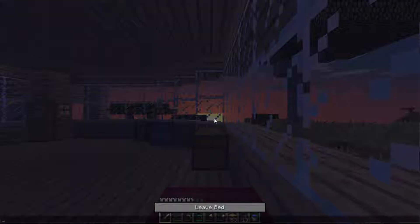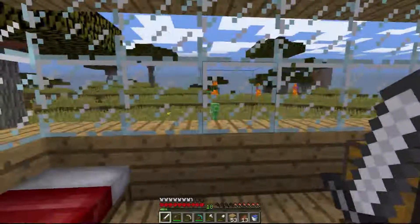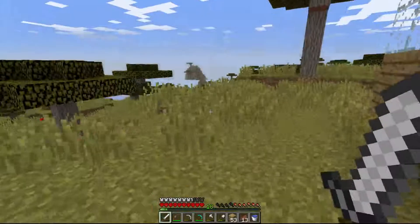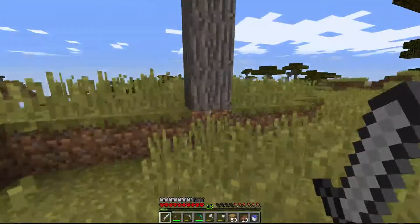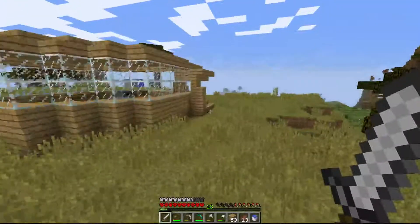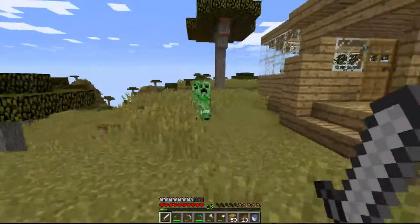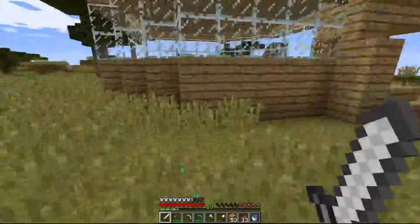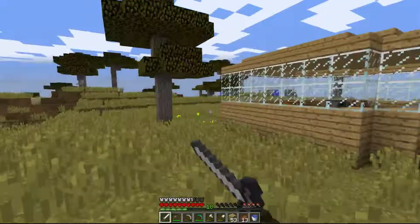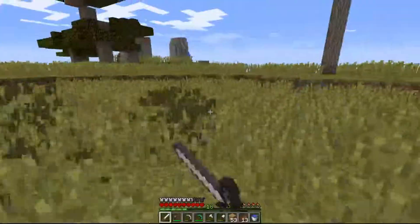I'll build a little cave around my portal area because some mobs from the Nether can walk through the portal and I don't want that. There's a zombie villager — I should probably save him but we don't have the potions right now. Now the question is where do we build this cave area for the portal. Don't you dare — oh god, there's two creepers! Not next to the house. I didn't even see that creeper — I think it was the one standing over there and I just didn't pay attention to it walking towards me.